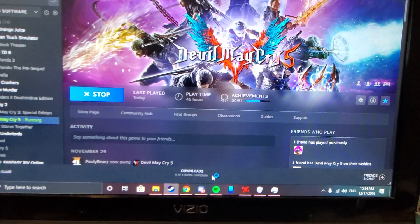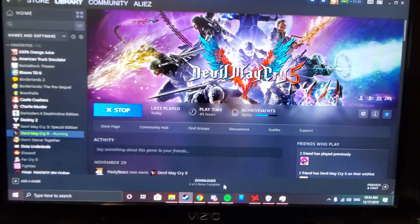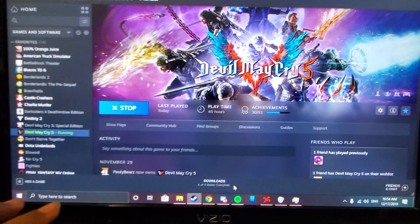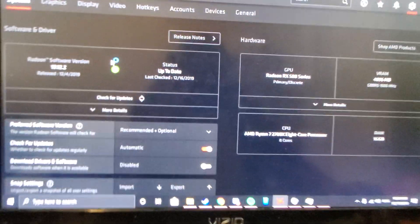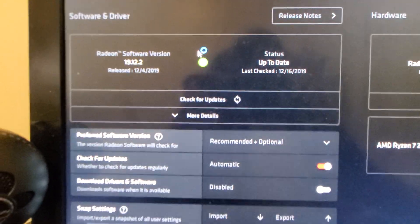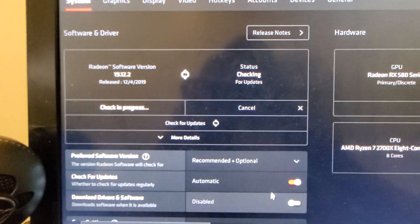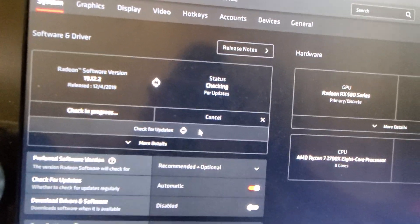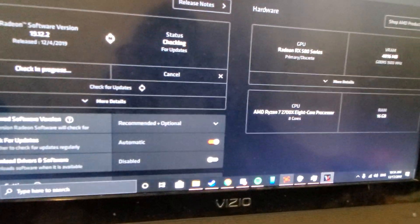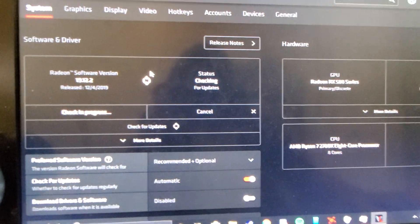I'm gonna explain this before it finishes booting up. Basically there's an issue with Radeon settings, the new version — 19.12.2. This is up to date, checked for updates, this is the newest one. We're booting up Devil May Cry so I can show you the issue firsthand.